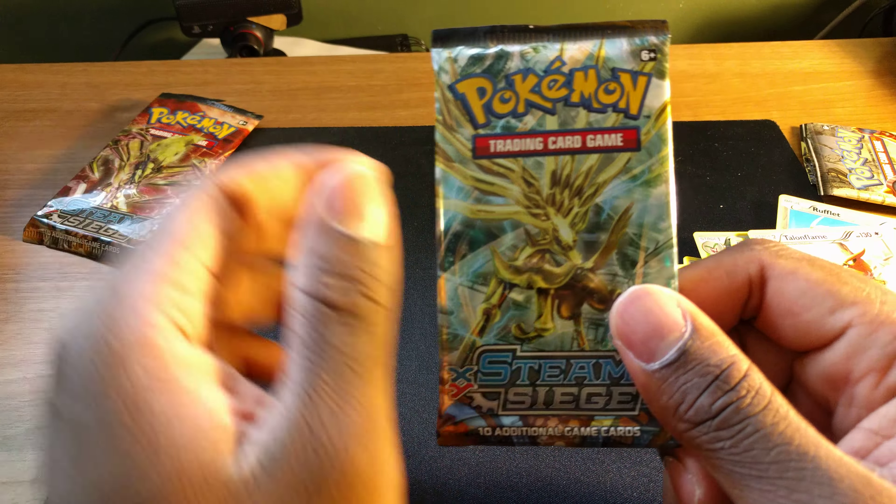Meowth. Hoppip — this is a different one. Actually no, they're the same Hoppip, it was just cause I had a bunch of Skiplooms. Reverse holo Croagunk. And — ooh, yes! The full art Sycamore! This is amazing. Everyone plays a Sycamore, so most decks play a Sycamore, so this is probably a very valuable card. Did not expect to pull this. He looks cool too, man — he's getting jumped by the Chespin. Wow, that's some last pack magic. Thank you Xerneas, man!